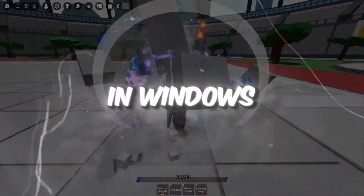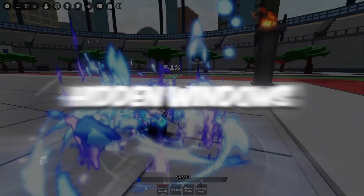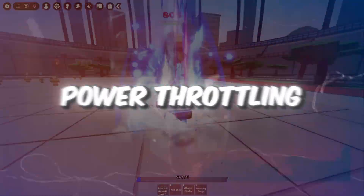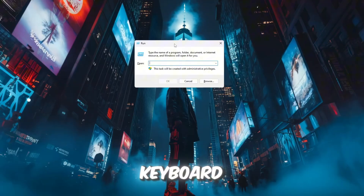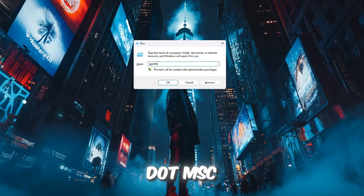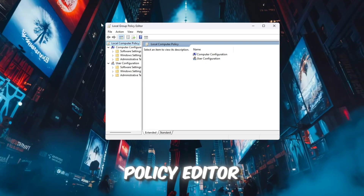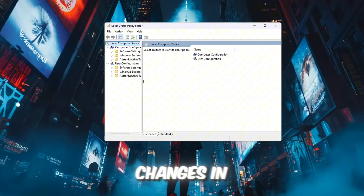Step 1: Turn off Power Throttling in Windows to help Roblox run smoother. We are going to turn off a hidden Windows feature called Power Throttling. To start, press Windows + R on your keyboard. A small run box will appear. Type gpedit.msc inside it and press Enter. This will open the Local Group Policy Editor, which allows you to make advanced changes in Windows.